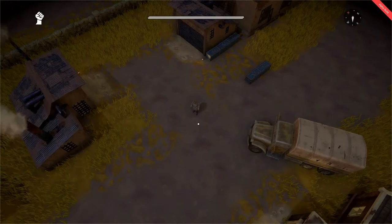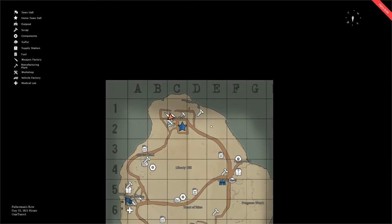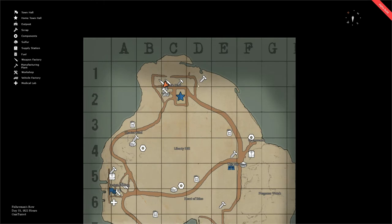To find scrap, first open your map and look for the nearest screw icon, and head towards it. This is the location of a scrap field, and within it you will find scrap nodes from which to mine.